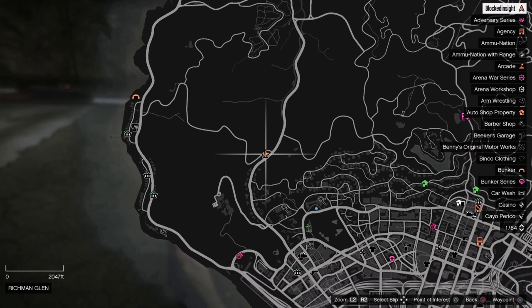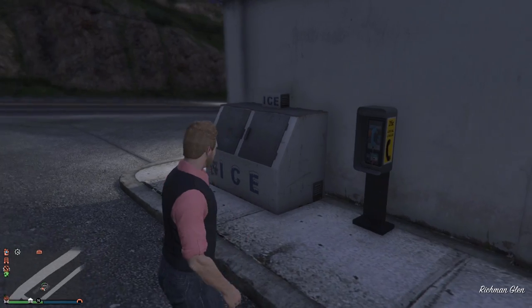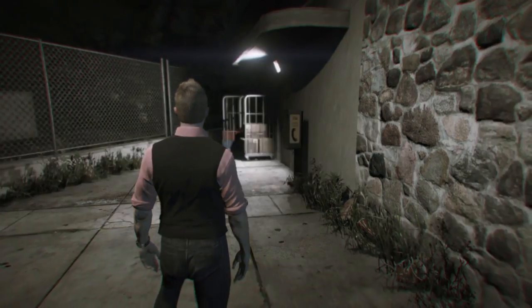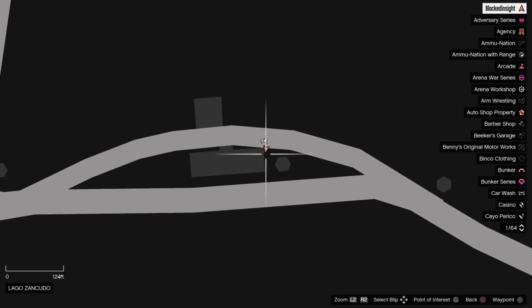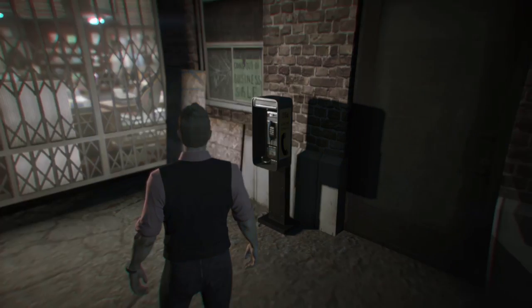Payphone location number eighteen is kind of not in the city but kind of — it's technically part of the city ones. This one's going to be right by the store location on the side of the gas station. Payphone location number nineteen is going to be right near the military base, out of the city now, right on the corner of this gas station.